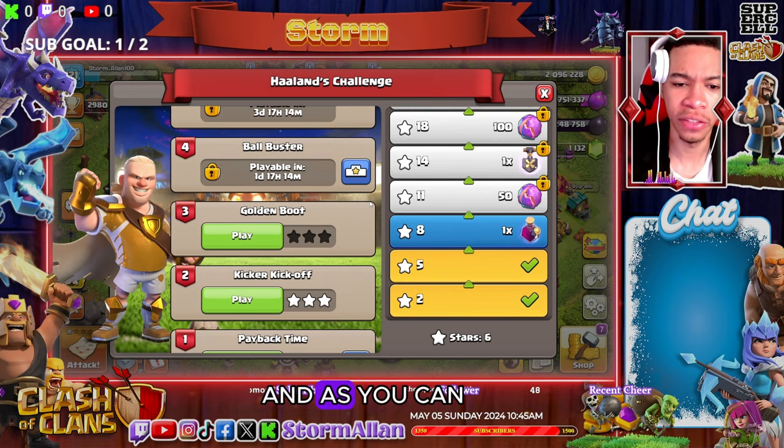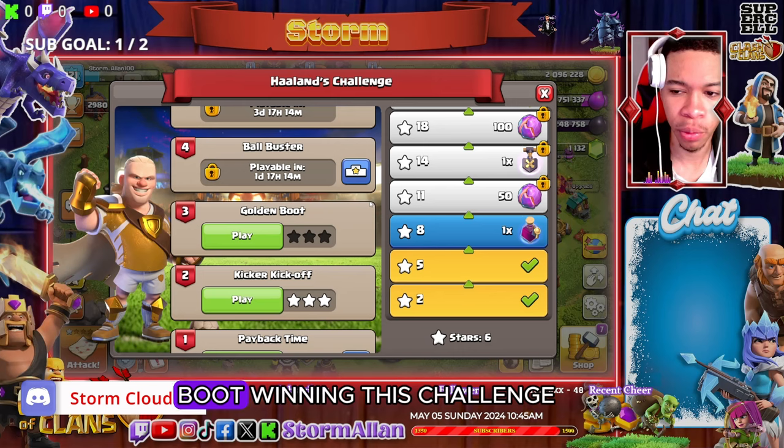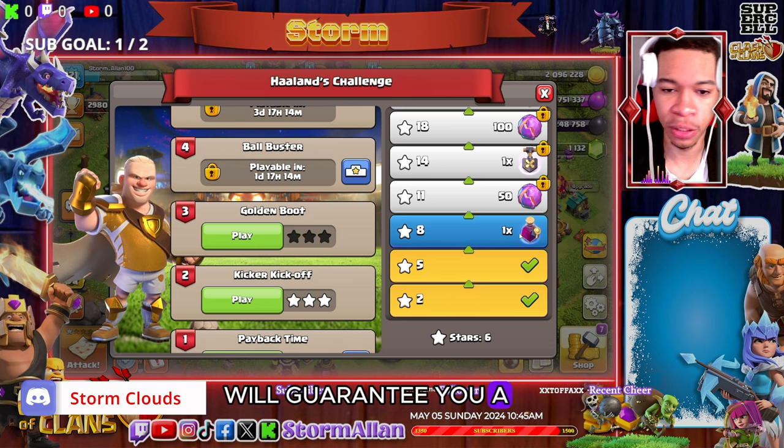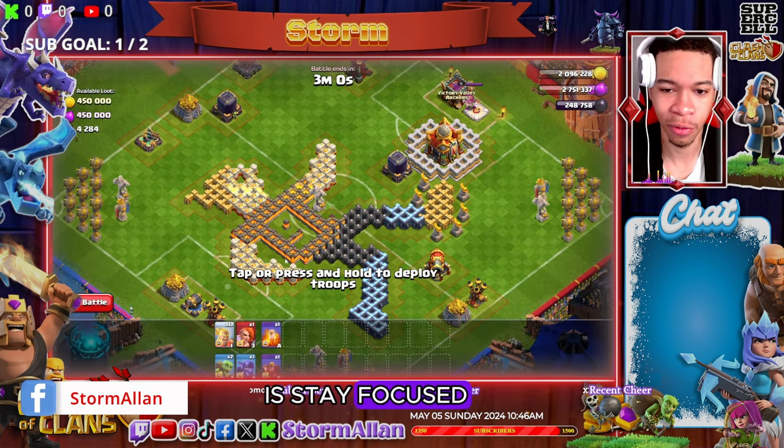First things first, you're going to click on the golden ball, and as you can see the third challenge is now open — the Golden Boot. Winning this challenge, so I'm getting eight stars, will guarantee you a research potion. Let's jump on in there. Pretty easy challenge, guys — all you got to do is stay focused.